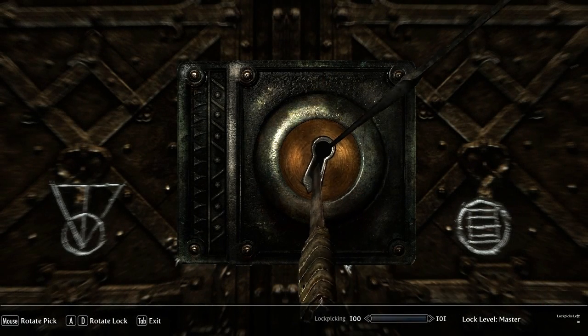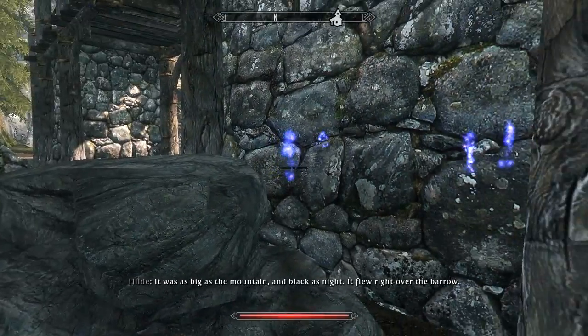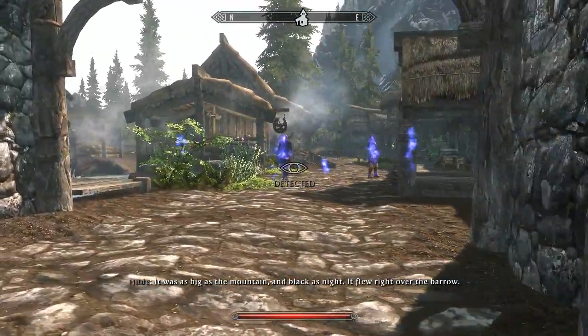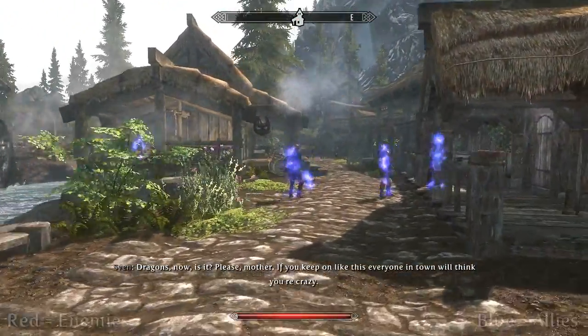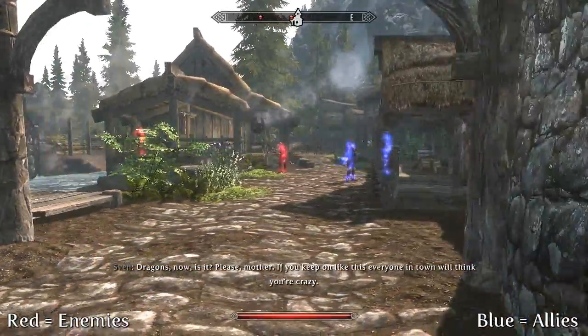Once that's done, you'll find the Cowl works in pretty much the same way it did in Oblivion. So when you equip it, your identity is completely hidden, but people will recognise you as the infamous Grey Fox. That means you'll receive a separate 500 gold bounty in each hold, and all crimes committed while wearing it are added to the Grey Fox's separate bounty.